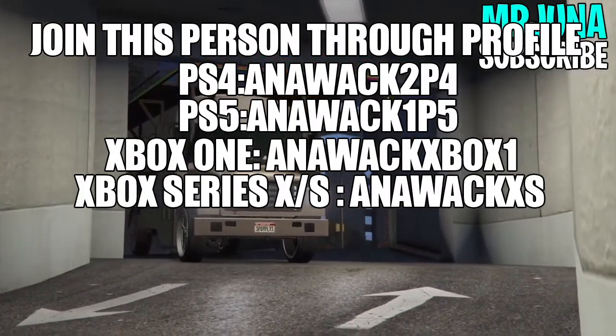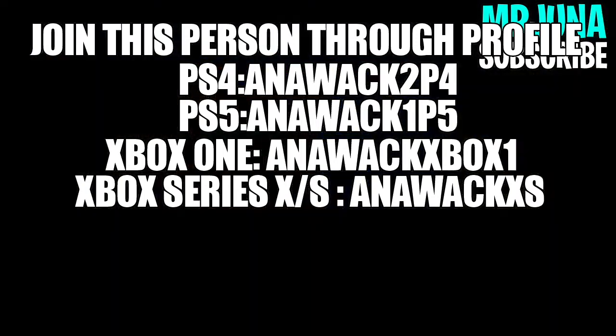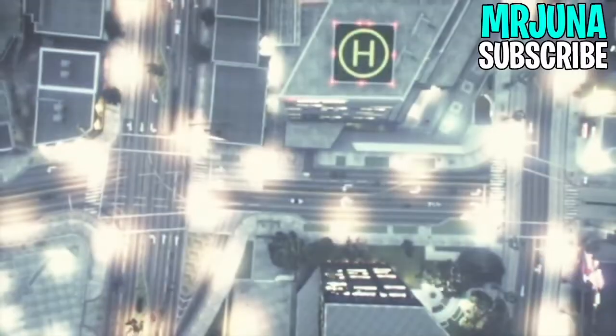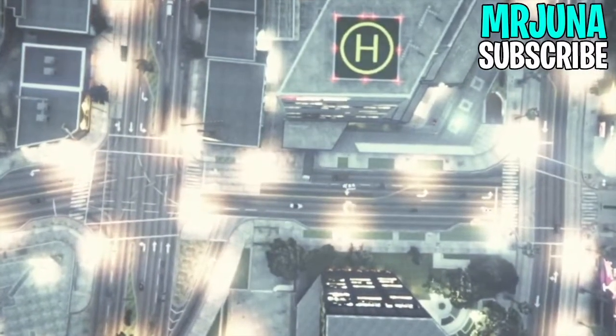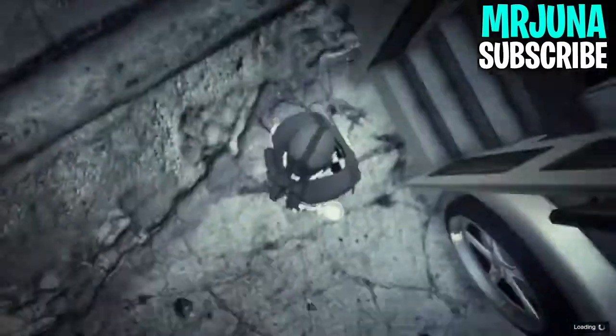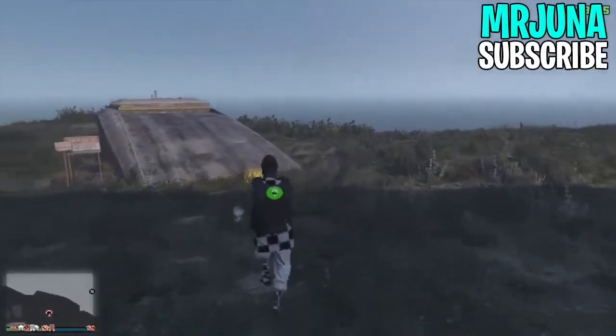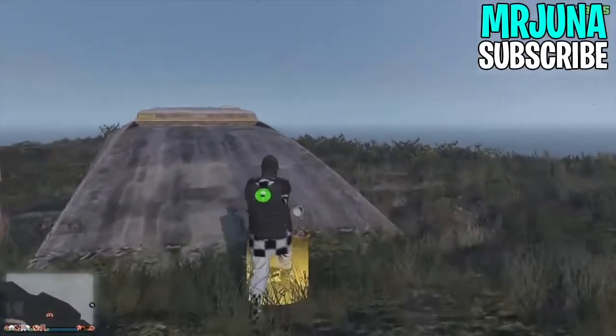From here you'll get put on an infinite black loading screen. If you're on PS4 join 'anawak2p4', if you're on PS5 join 'anawak1p5', and for Xbox One I'll put the correct usernames in the pinned comment. You join them and you get a private alert. If you can't find Anawak, just tell your friend to go into a Titan of a Job in an invite-only session and that will work for a private alert.